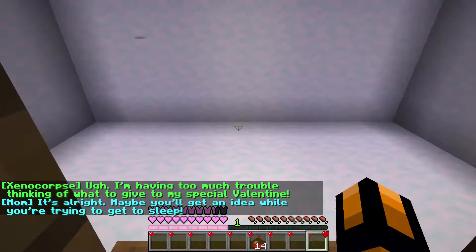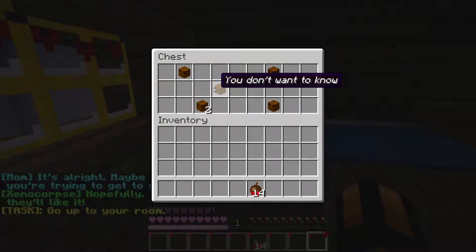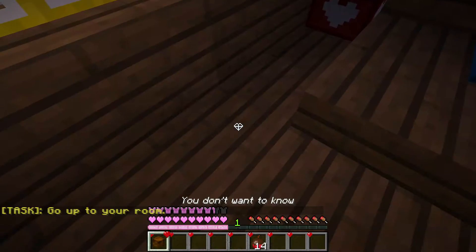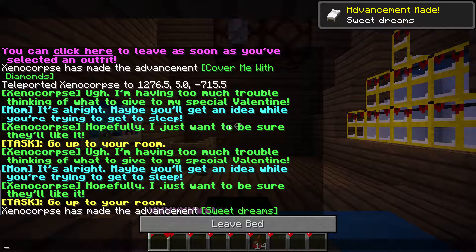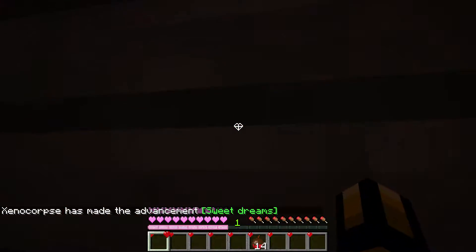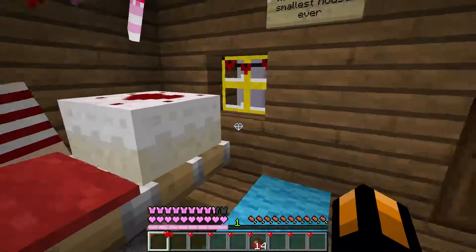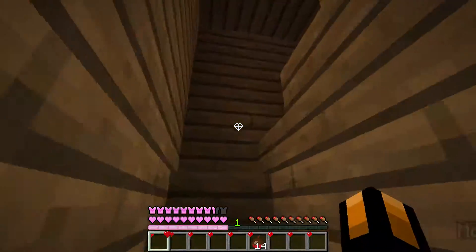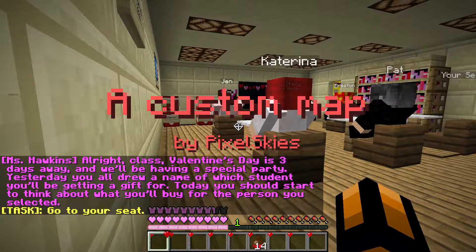I accidentally hit the button again triggering dialogue. Let's go up to the room — there's a chest here. I spawned in the wrong spot. Oh, the button! Duh, we're supposed to be finding the button. This is a custom map by Pixel Skies, not Pixel Spies.